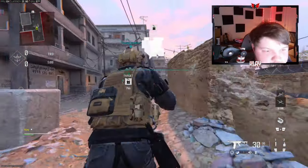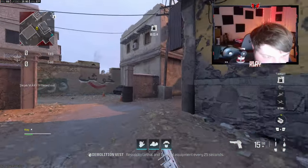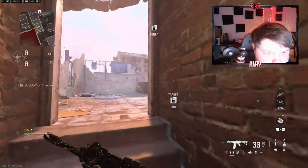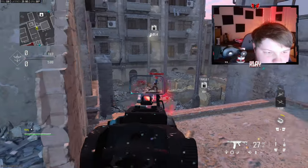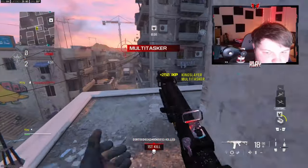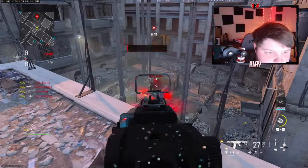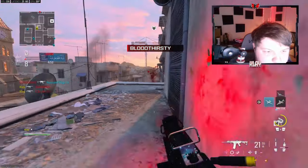Alright, we're gonna be checking out the MTZ 762 today — we're over on Karachi. I don't know how I feel about interstellar on this blueprint, I'm pretty sure this is a blueprint. I'm gonna see if I can drop a nuke in this game. Oh my god, that was just a lot of people in one area.